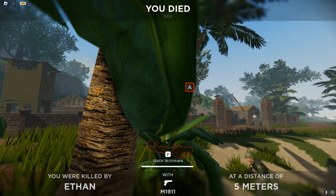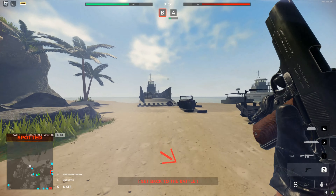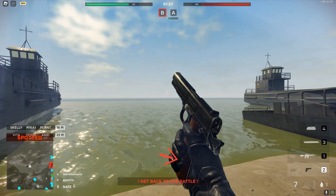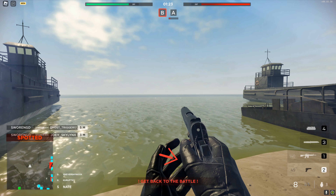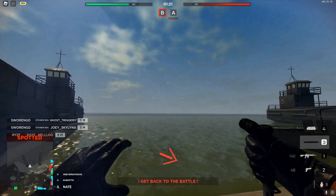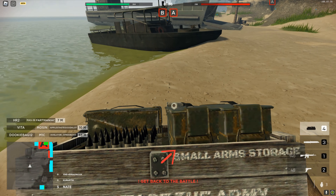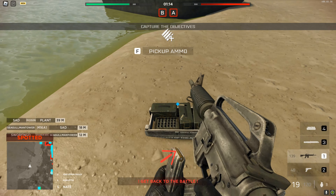We're gonna go over here near the beach where nobody's at. Look how realistic this gun looks — honestly this doesn't even look like it would be Roblox in my opinion. Even a knife and everything. There's an ammo box too — that's actually fire that you could do that, I never knew that till now.